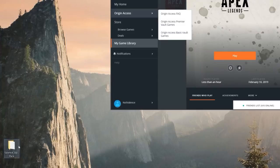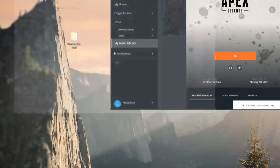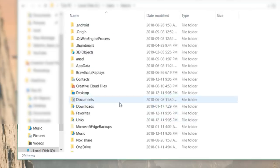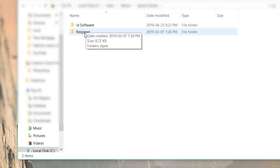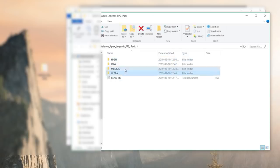After you guys extract this file, you're going to get a folder. Open it up and you're going to see high, low, medium, ultra, and readme. To use this, go into your file explorer, go to This PC, then local disk C, then users, click on your name, click on saved games, then you'll see respawn — click on that, then apex, then local, and you'll see the config files.